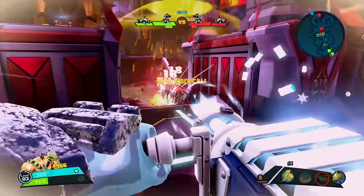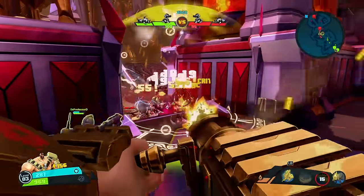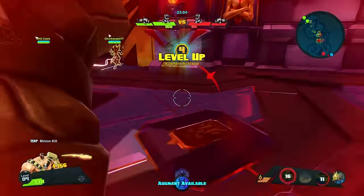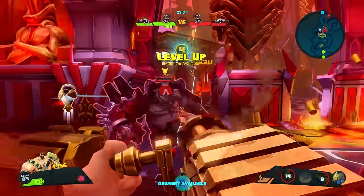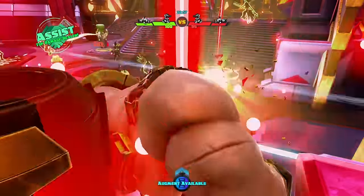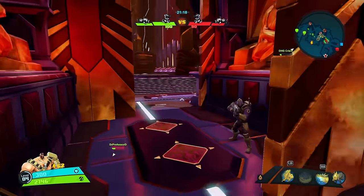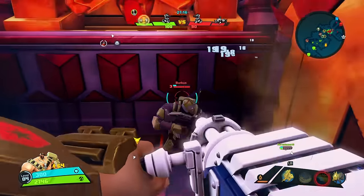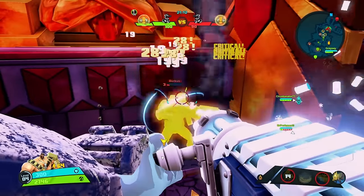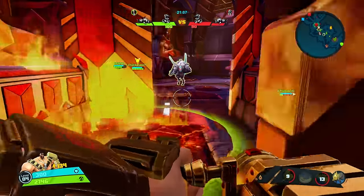Gear choice is entirely dependent upon playstyle. In a support role, Montana should focus on shield and health-related items to stay alive and keep firing. If he has a Miko tagging along, a health regen buff can go a long way for his survivability. For ranged DPS, Montana should focus on attack damage and attack speed. Make sure not to use any reload or recoil items because those are useless to him. His legendary gear, called Custom Fit Flak Vest, provides maximum health, attack speed, and slows minigun heat generation — a fantastic piece for a support-focused build.